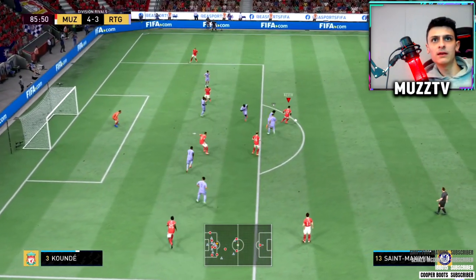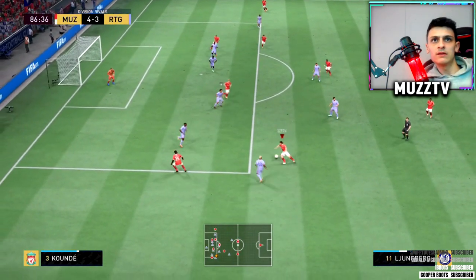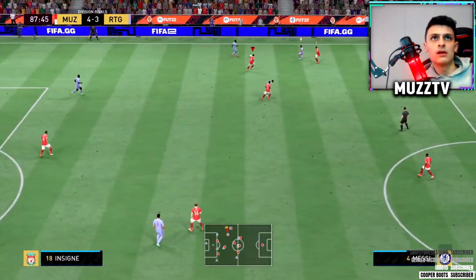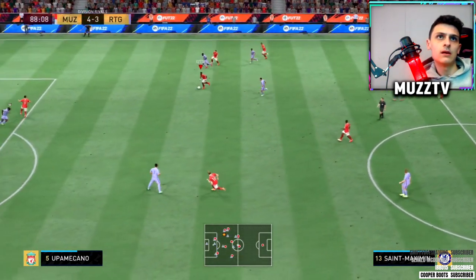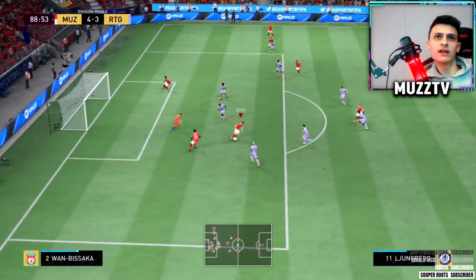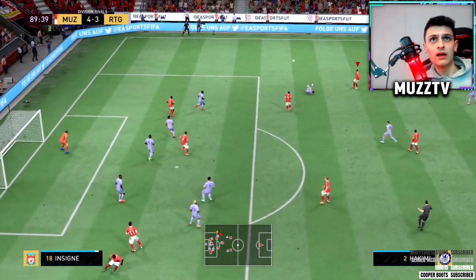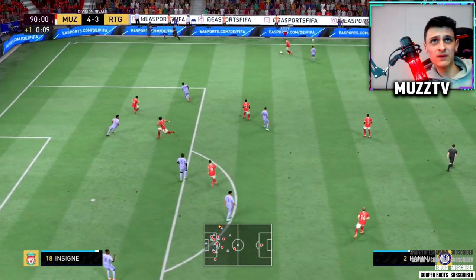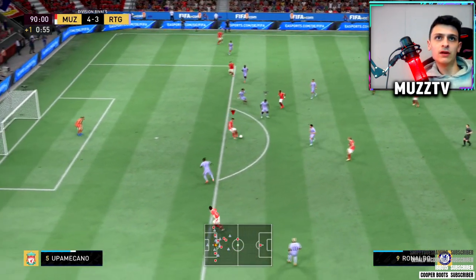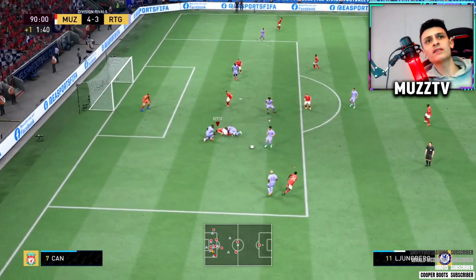I want to try and get a shot off with Ljungberg - that's what I'm going to do. There's the long shot coming. Ljungberg for the hat-trick - I've blown it. I shot that to the left - that might be his poor finishing or maybe poor weak foot. He's got four-star weak foot, he's got to be doing better there. There's Ronaldo - I want to get Ljungberg the hat-trick. Oh, I tried to left-stick dribble him.